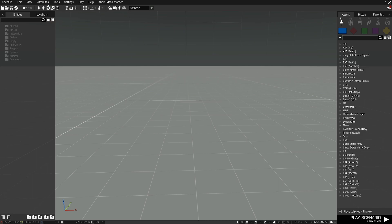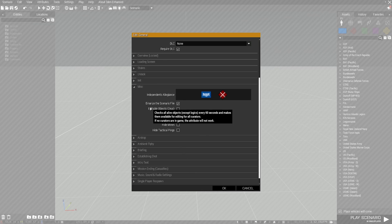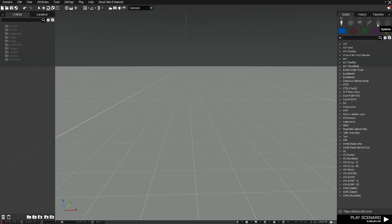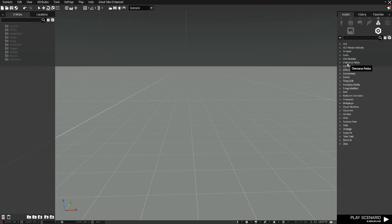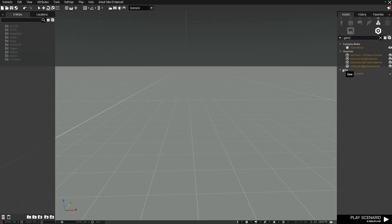First up, go up here to Attributes, then go to General and scroll down to Editable Objects — Zeus. Now head up here to Systems and grab a Game Master module. Go down to the Zeus icon and grab that one there.